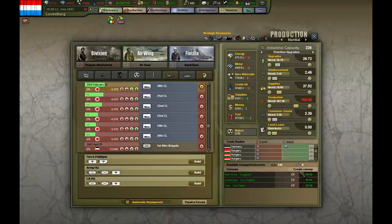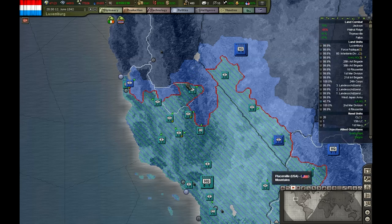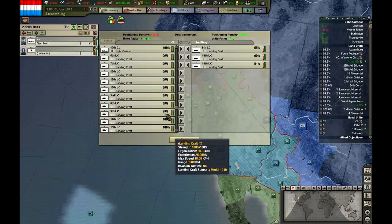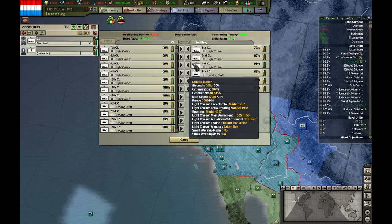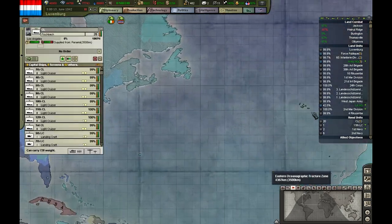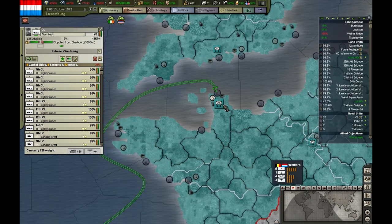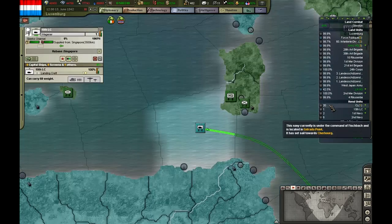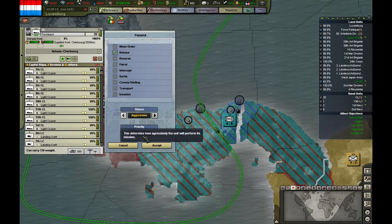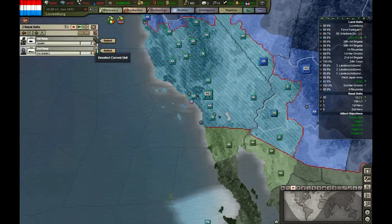Okay, we have another level 10 port. So while our ships repair, I'm going to Europe. I think I have another division there, so I'm going to grab it. I'm also going to grab this one. On our way back, sit tight and repair.